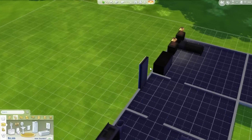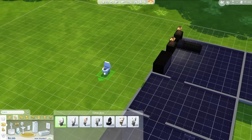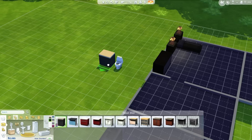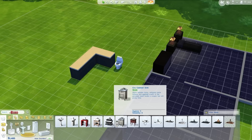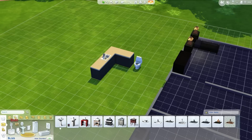Nothing fancy here, you know. Just a toilet, some stuff. We'll go with the generic toilet. Put it right there. We need a sink, we need some cabinets. Cabinet. Cabinet. Cabinet. Cabinet. Sink. That's good.